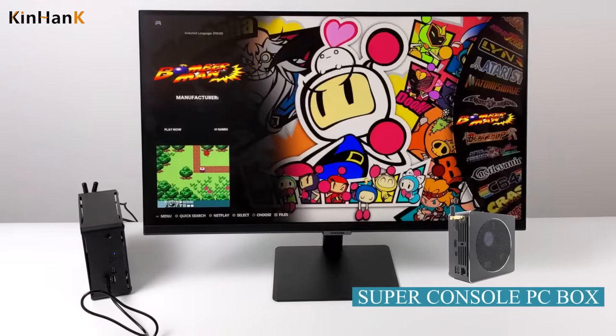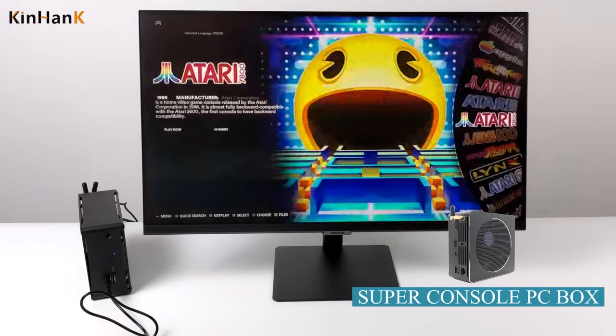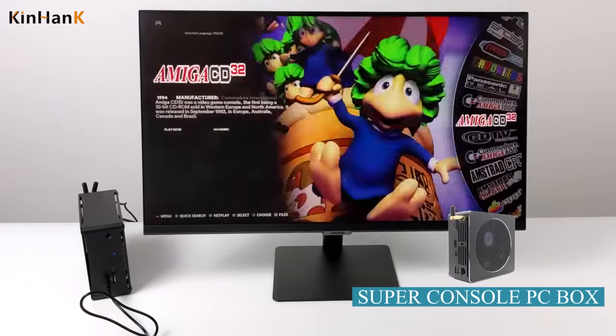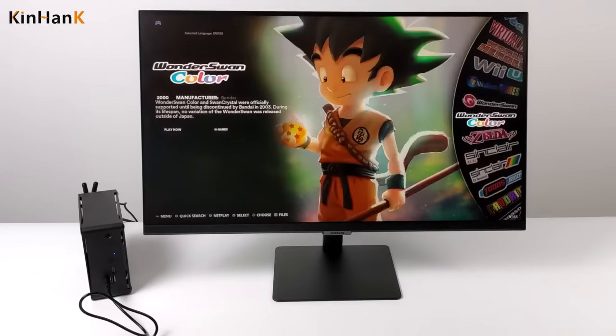Straight off the bat, there is a ton of stuff installed on this unit. Looks like I could probably scroll for days here. You could go through and change the themes if you want to, but I'm looking for the higher-end stuff. I know that this will do Neo Geo, N64, SNES, and things like that.